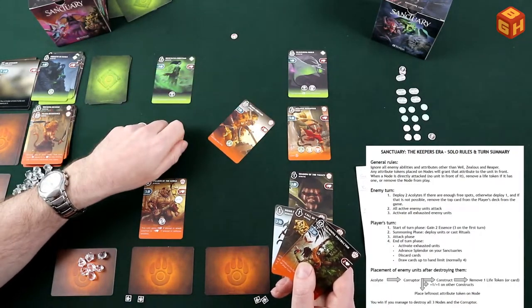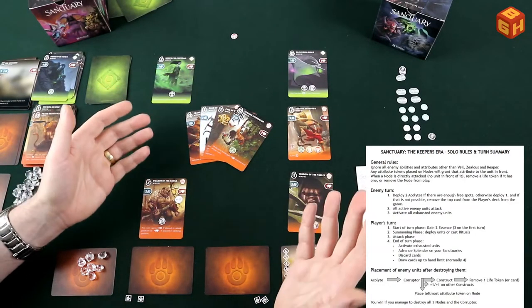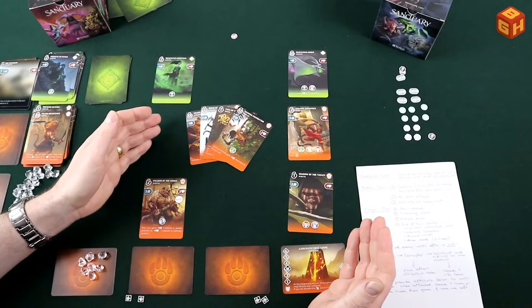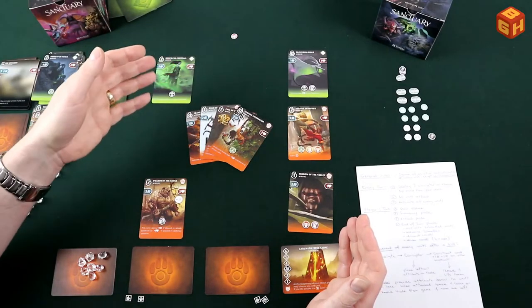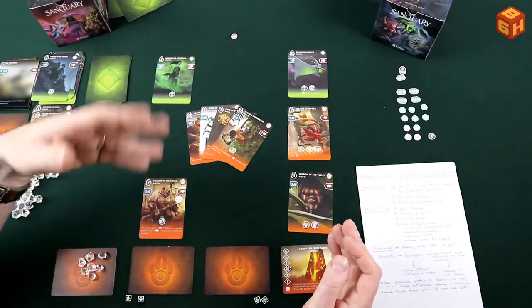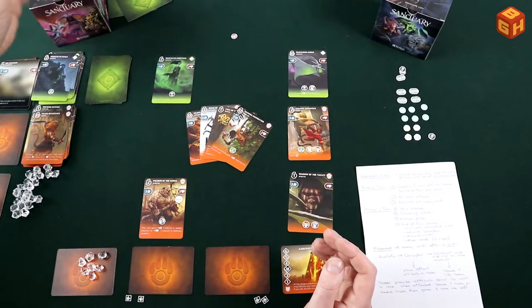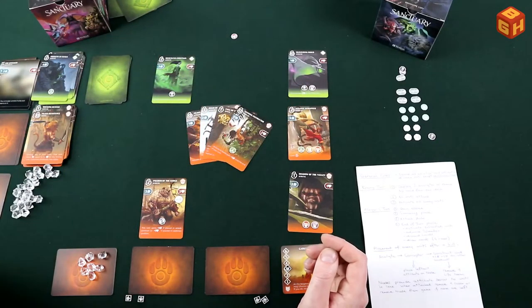On my final turn I take two crystals, skip everything unnecessary, attack the last node — and the game ends. I win! This shows how tight the endgame is: those node tokens matter enormously because they give enemies reaper and zealous, which are deadly. That's the playthrough of a solo game of Sanctuary: The Keeper's Era — I played the Wolran versus the Crass, and every deck offers a different strategy.